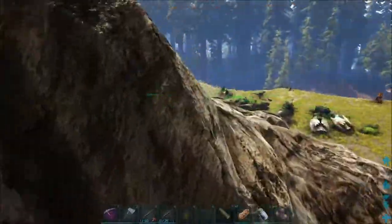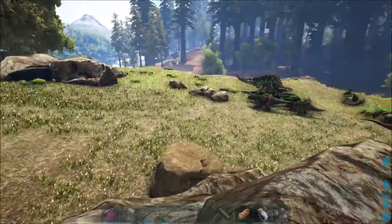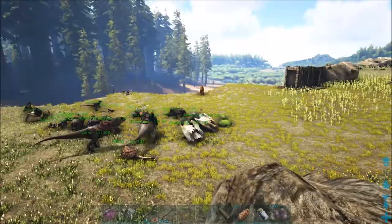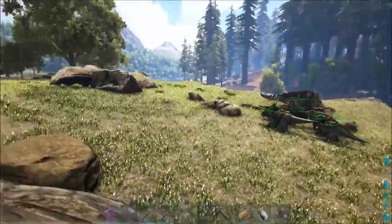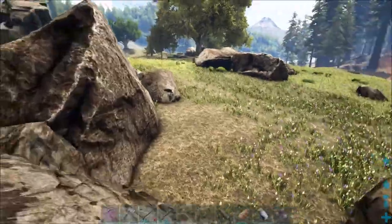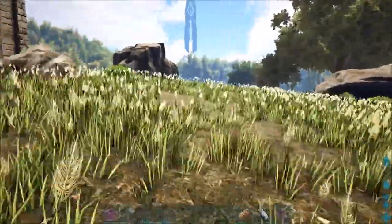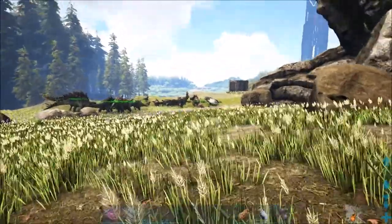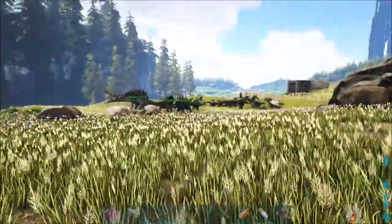I was talking about last time building a stable structure. I just want to do a straight thing starting over here and going straight across, but I'm seeing how uneven the land is, especially up over here — it gets really high and then just slopes down really bad. I'm trying to think of how I want to do this.